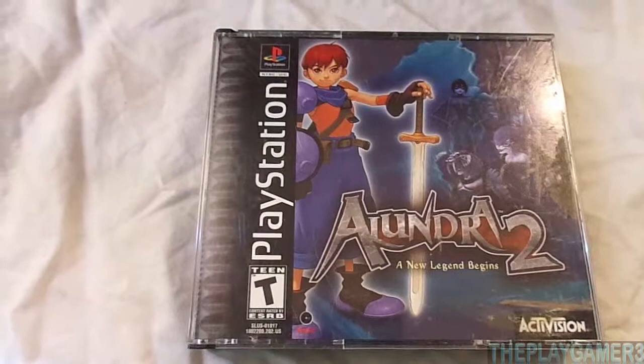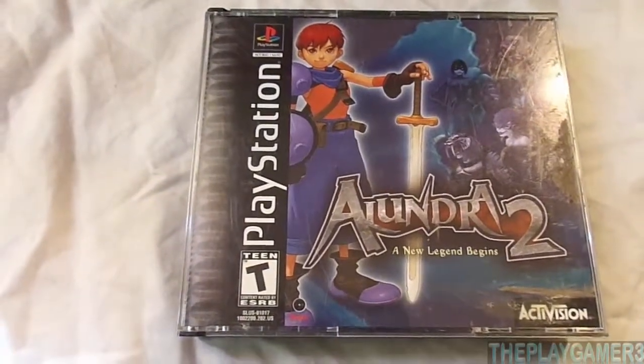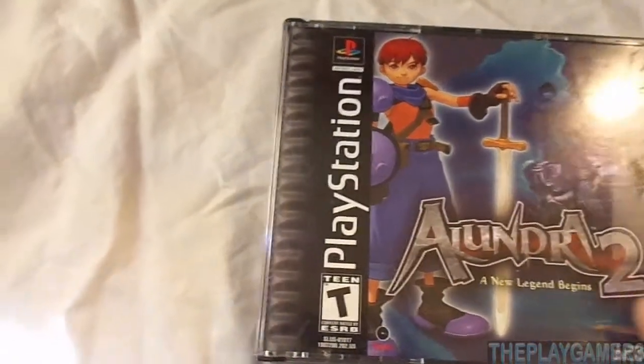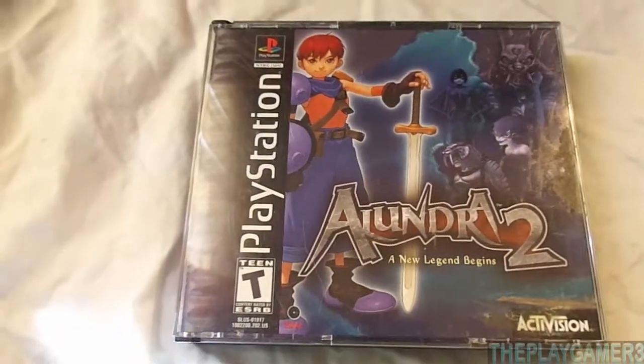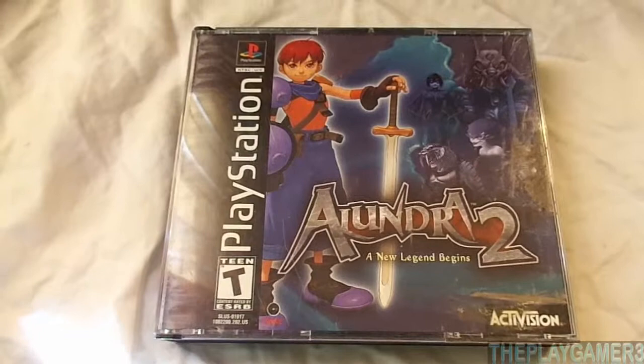Today I'm going to show you guys Alundra 2: A New Legend Begins. This is the sequel to Alundra that I showed earlier. This game was developed by Matrix Software and published by Activision. The game was released on February 29, 2000.